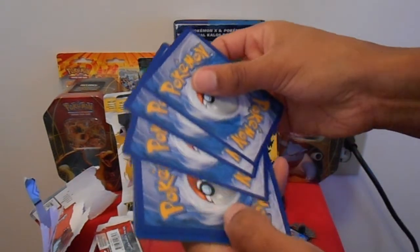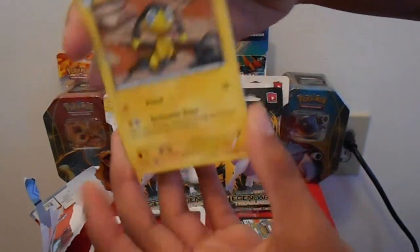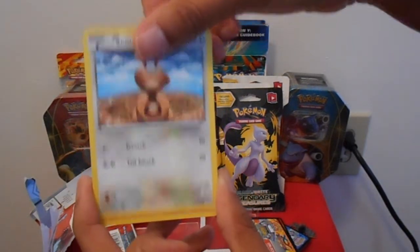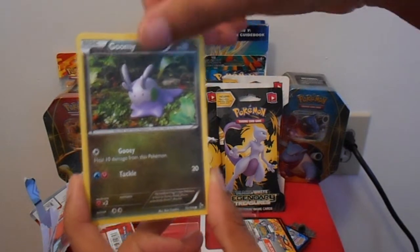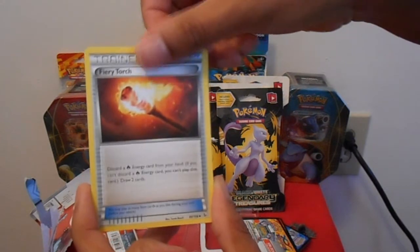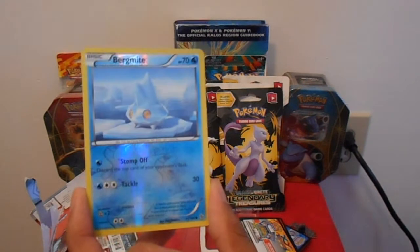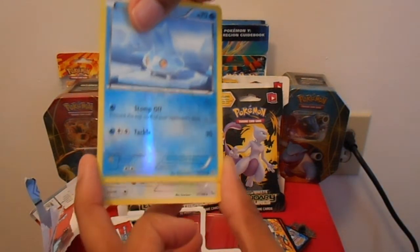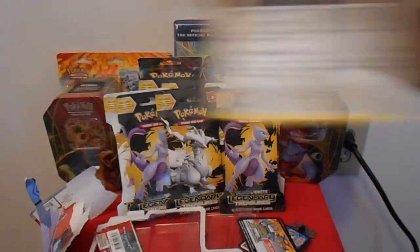And this is the last of the blister pack. We have a Helioptile, a Centrate, a Litleo, a Gumi, an Esper, a Fiery Torch, an Avalog, a Sneasel. Our reverse holo is a Bergmite, and for our rare we have a Pidgeot. Nothing, nothing exciting in this blister pack.